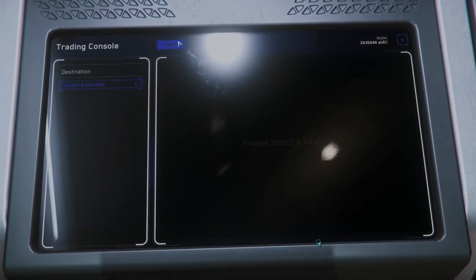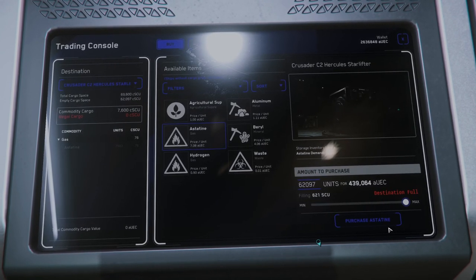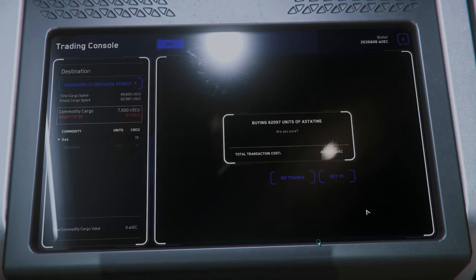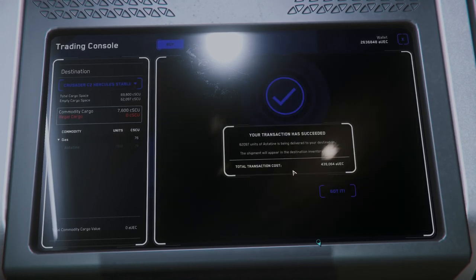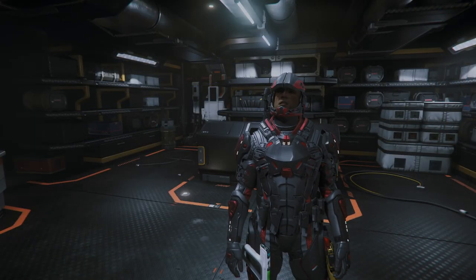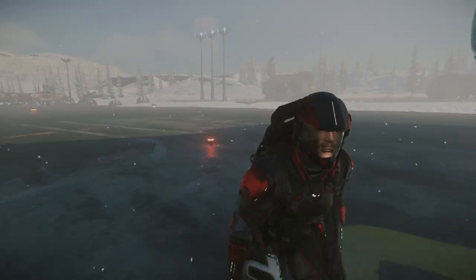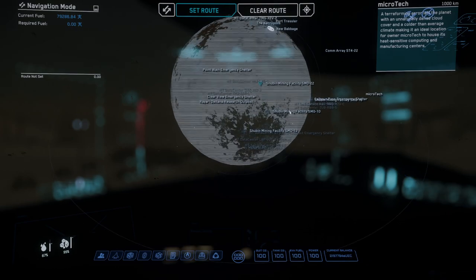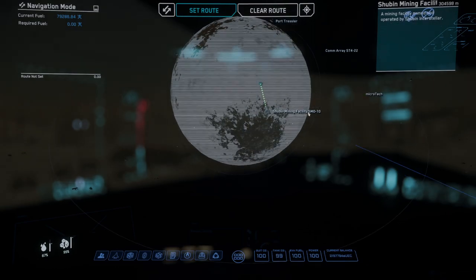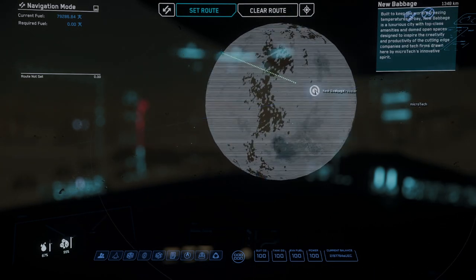This guy right here literally breaks his neck around the clock just so I can have all the acetine I could ever want. I can guarantee I'm going to fill up, because I always fill up here. Since we're stuffed to the gills with acetine in this C2, let's head over to Microtech and get this stuff sold. This run should net us at least $130,000 in profits. Right after we sell, we're going to head over to the Shubin Mining Facility SMO-10.